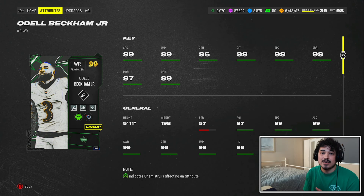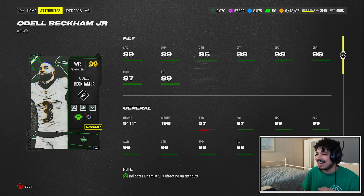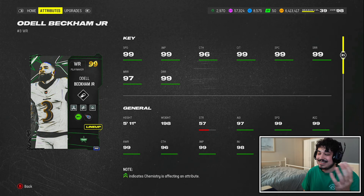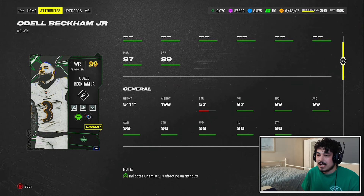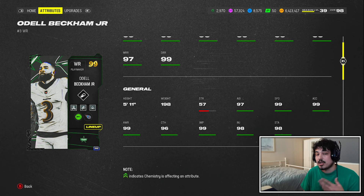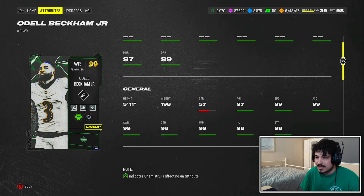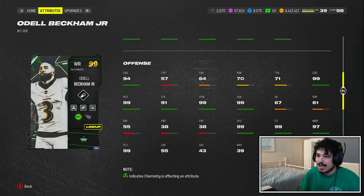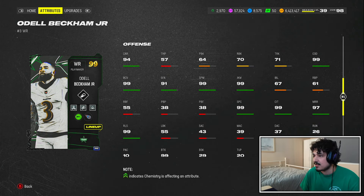Turn on those notifications — without further ado, here is Odell Beckham Jr. 99 speed, 99 short route running, deep route running 90, 97 mid route running, spec catch of course is going to be 99 on Odell Beckham Jr. At 5'11", people might be a little afraid of that, but I think it's actually a good thing — zone KOs in this game are the meta, and being able to counter those with smaller receivers is very important. He's got 99 COD, 99 juke move, 99 releases, and 99 catching in traffic.